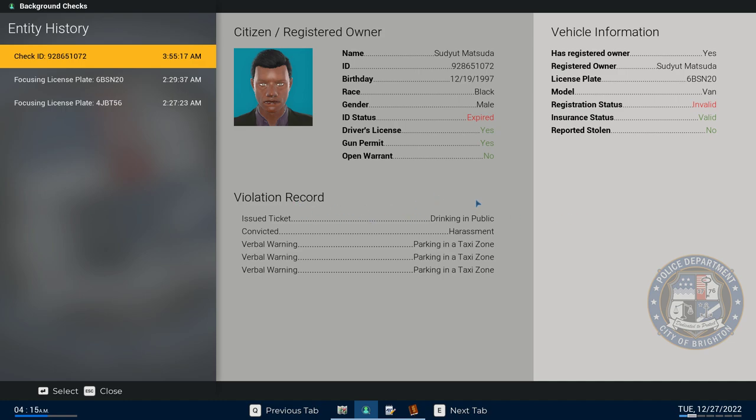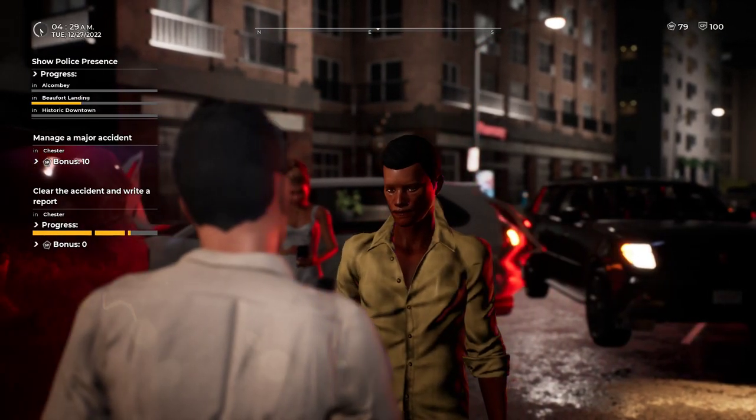I pay attention mainly to anything that pops up in red, except for the gun permit — that's almost always going to be no. You can worry about the gun permit only if you actually find a gun and they don't have a permit. The second thing I check is their violation record. Parking in zones, harassment, drinking in public — low to medium, not too bad.